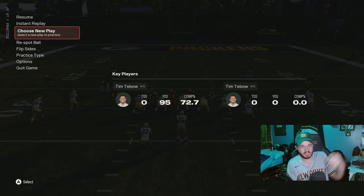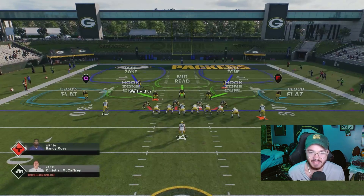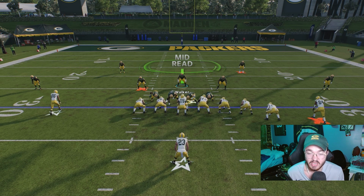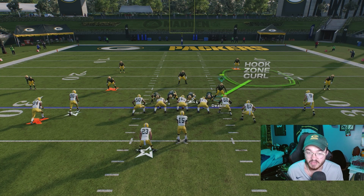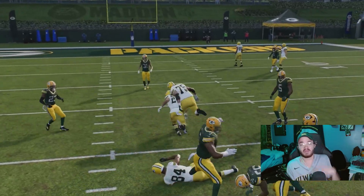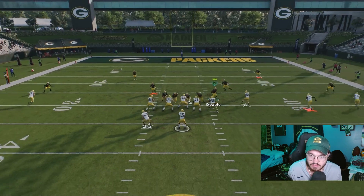We're switching to 4-3 Over. The two plays I like to run are Tampa 2 and Cover 4 — Tampa 2 is always nice. Here's the setup: pinch your D-line, which is left on the D-pad and down on the left stick, then shade inside with left on the D-pad and down on the right stick. Then spread your linebackers. You're going to take your outside linebacker and hover over the tackle — bring down the right middle linebacker over the right tackle, or the left linebacker over the left tackle. Pinch, slant inside, spread, then bring Quincy Williams down over the left tackle and watch the defensive line get through.